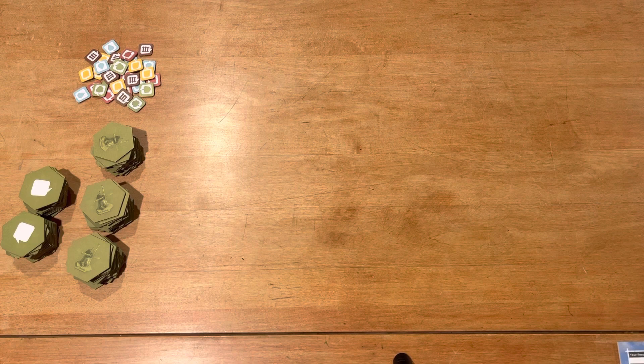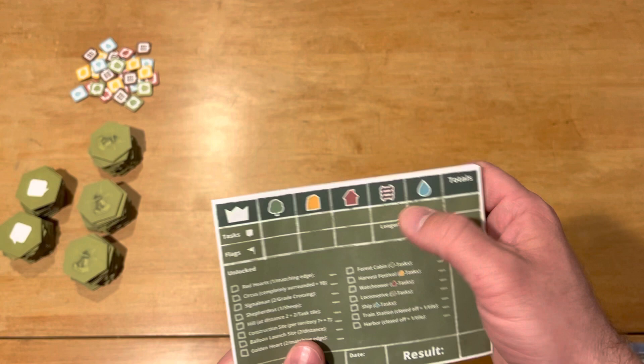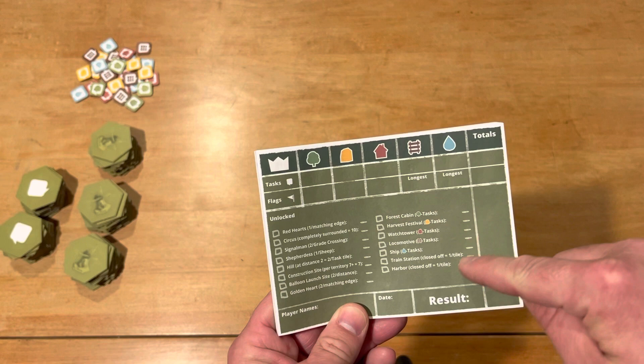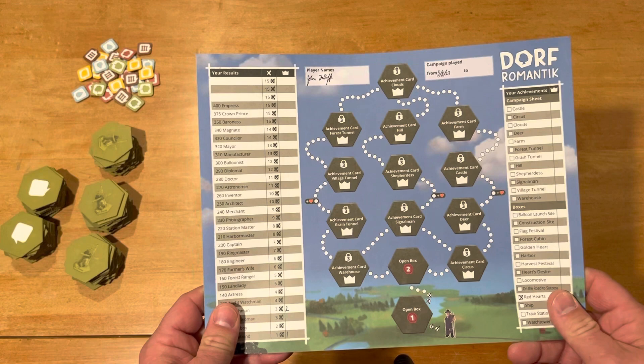It's a tile laying game. The way you score points is by completing tasks in these different categories — these three, plus some flag tasks, plus a longest railroad, a longest stream or river. You'll also score points based on anything you've unlocked throughout your game progress. The whole game revolves around a campaign — it's like a game inside a game.